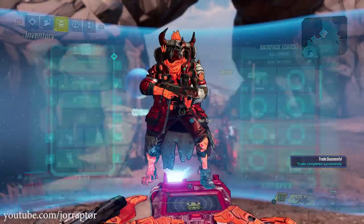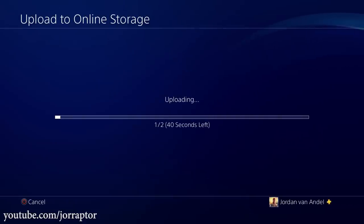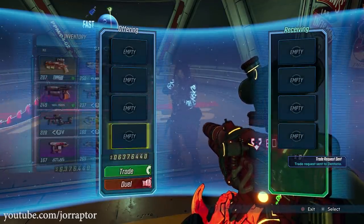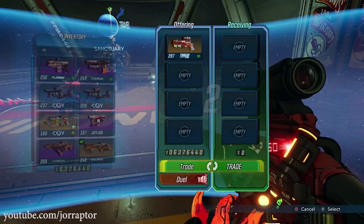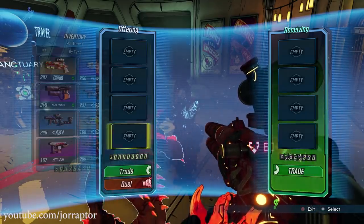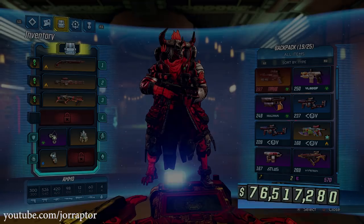If your buddy gives you your money back, you'll have double the amount. Then quit the game, make a backup of this new save with double the money, hop back in, and repeat — invite your buddy, give all your money, quit, download the previous backup, and repeat until you hit 12 million or more. It goes faster each time since you're doubling. The maximum you can reach is 99,999,999, which is more than enough.